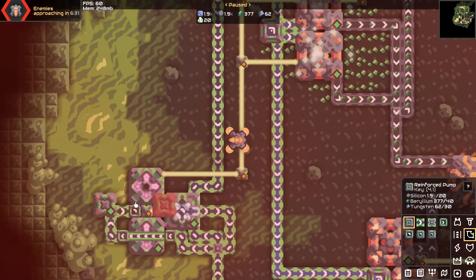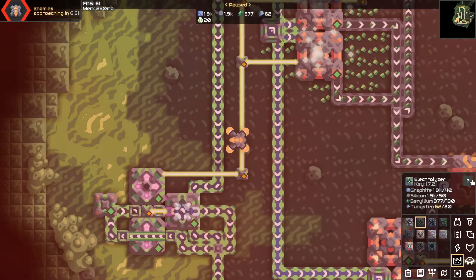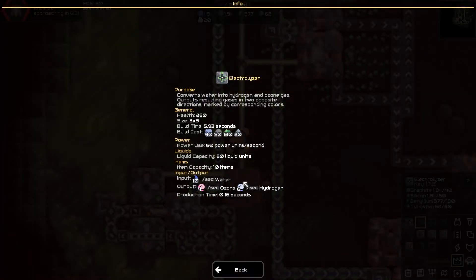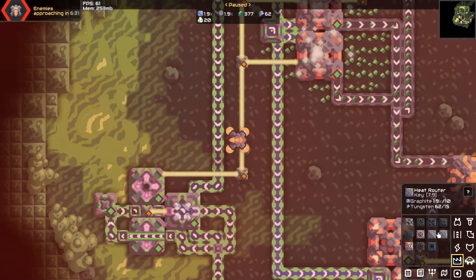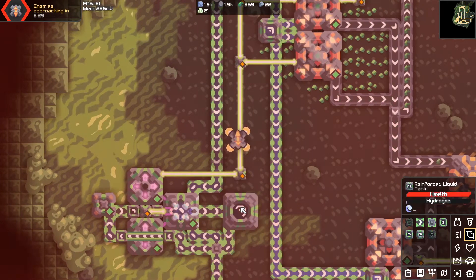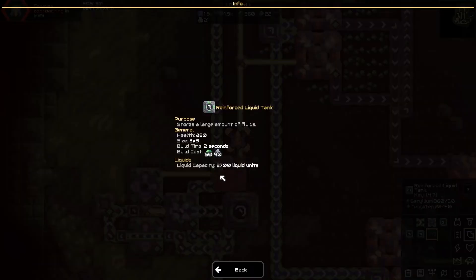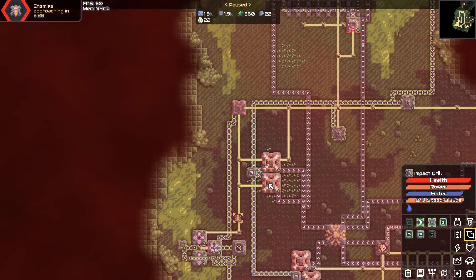I'm worried about this hydrogen backing up because this only uses 1.5 per second. These things take 40 archacite, so this is perfect ratios with the exception of hydrogen — it produces 6 hydrogen per second but this thing only requires 1.5 hydrogen per second. I don't think anything else uses hydrogen, so the rest of that hydrogen is going to have to get completely dumped. Or we tank it, which I think is our current temporary solution — the tank can hold 27,000 liquid units, so that'll hold for a decent while.